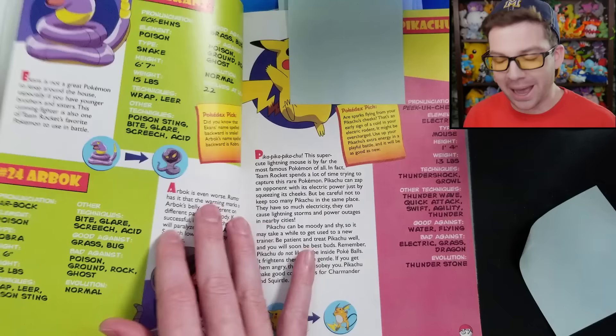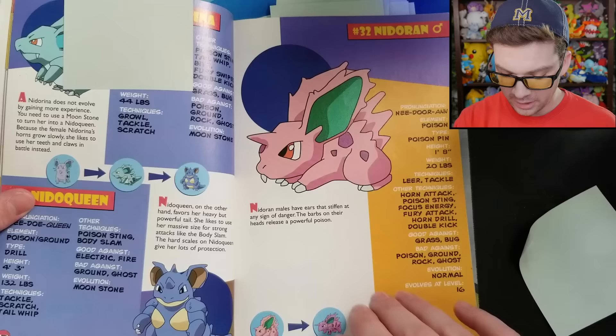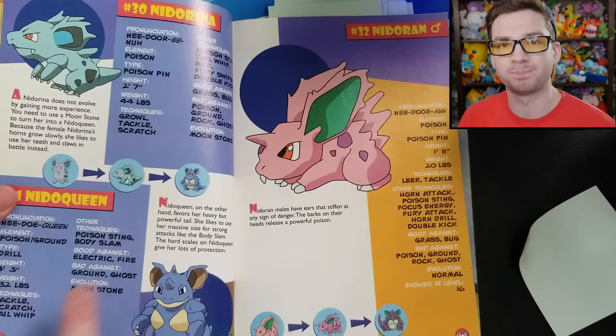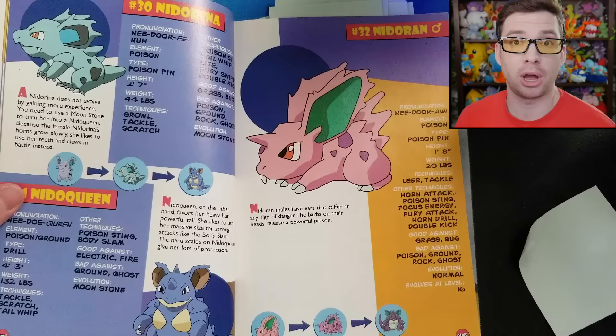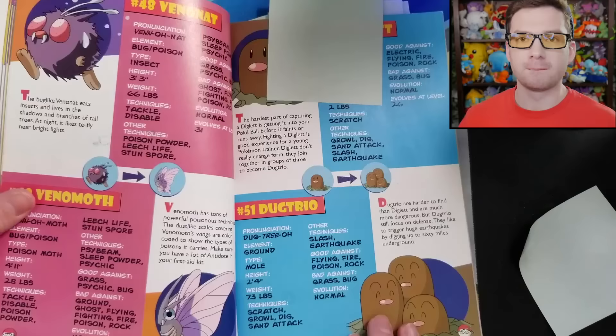Here's Pikachu, the first Electric type. Bad against: Electric, Grass, Dragon. Apparently not Ground types. Here's another example of wrong type matchup stuff — Nidoqueen, good against Electric and Fire. And apparently that's it — not Grass, not Bug, and not Rock. That's more than half of the types that Poison or Ground is super effective against just missing.